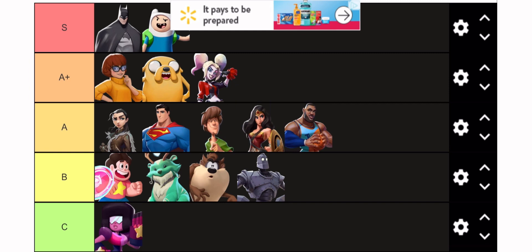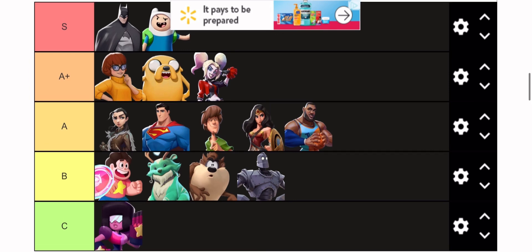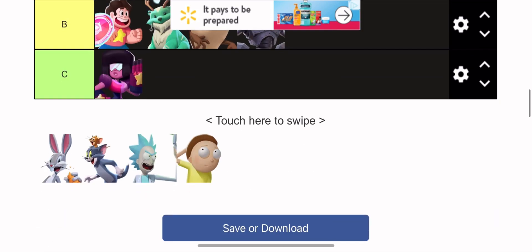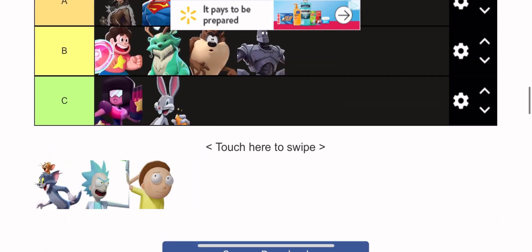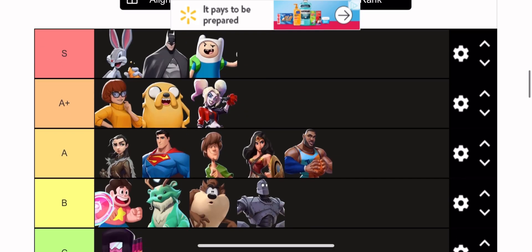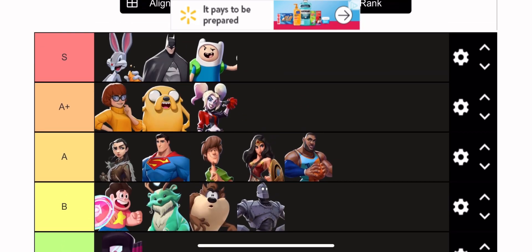Batman — if he gets one nerf to his batarang I feel like he's in A+ tier. But his batarang right now is so good. The fact that it can go behind you, come back, and hit you — he doesn't even have to aim it, it just aims for him. He gets weakened status off that, and then hits you two times — jab, jab, uppercut — and you're literally low. You're fighting for your life after just three moves.